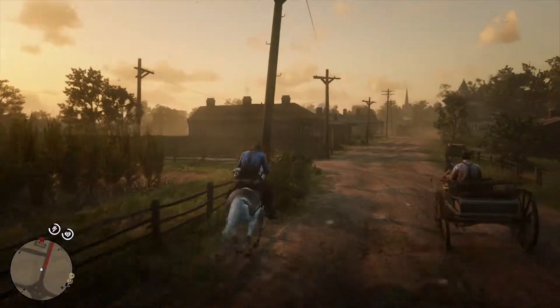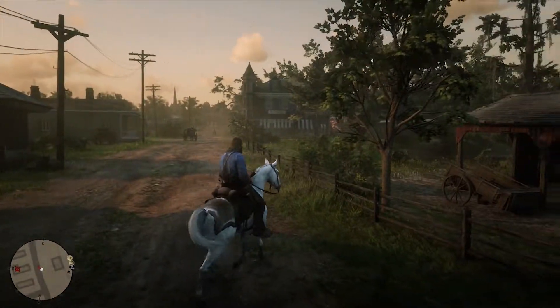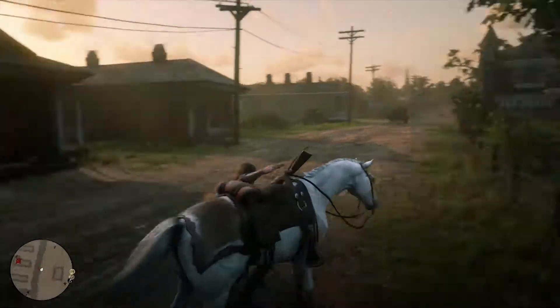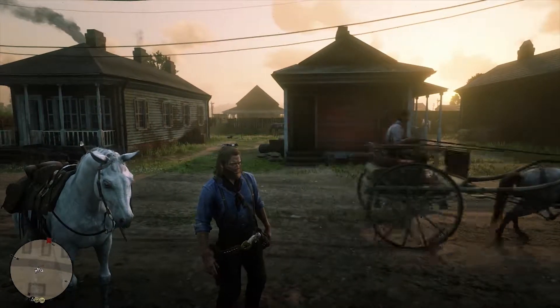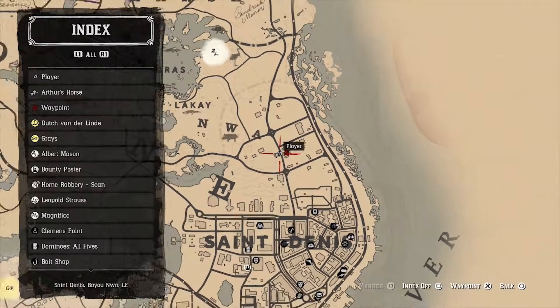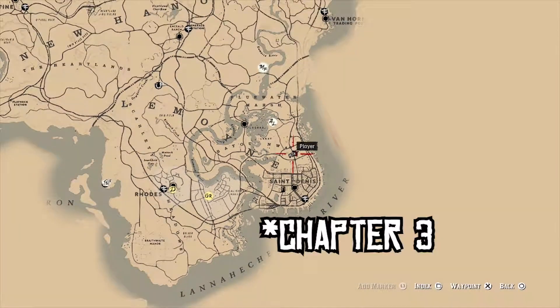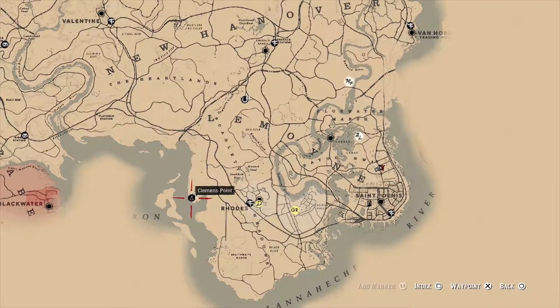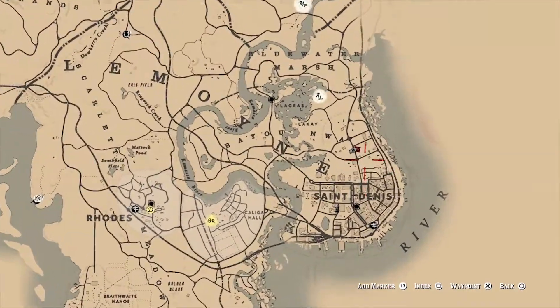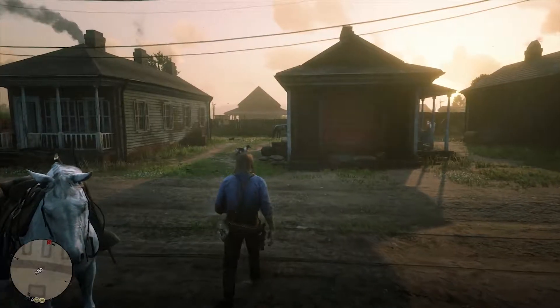This is the place you want to come to in the game. The problem is you're gonna lose a little bit of honor here, but at this point in the game if you're honorable you'll be fine. You come to this location in St. Denis — I'm in chapter 2 and here is St. Denis. Just north of St. Denis, you come to this place, you see three little buildings, and you will find horses right here.